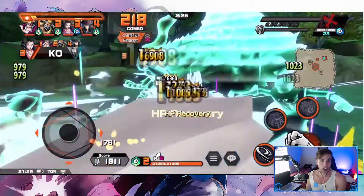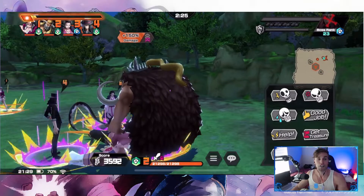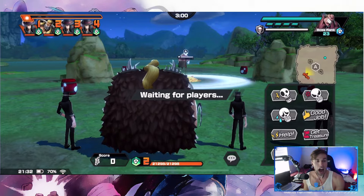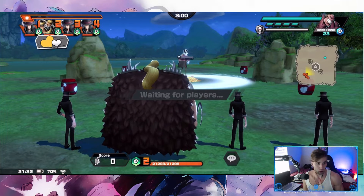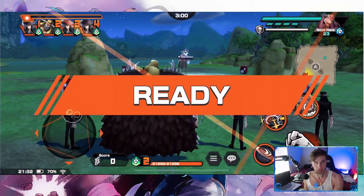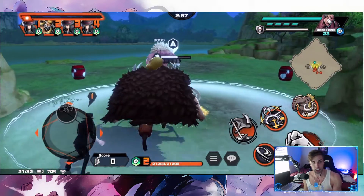I did a run through on how you should do it — this is an easy run through. Let's run through a pure example of the correct way to do this when you're fighting Douglas Bullet. First off, you want to match your color appropriately: if they're blue you want to go green, if they're red you want to go blue, if they're green you want to go red.